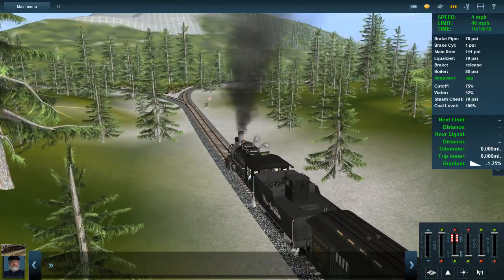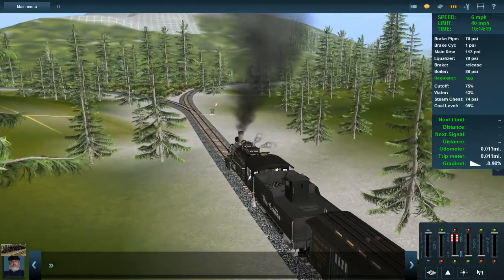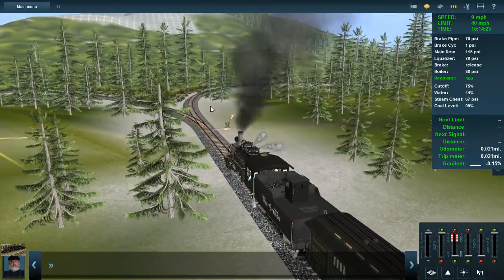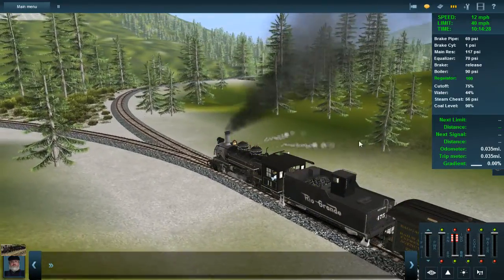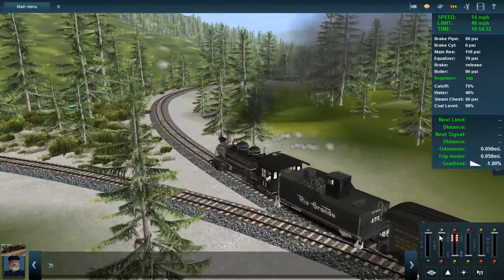Let's see — we've got creativity, operations, trackwork, scenery, content, size, time, stock and era, world, and bonus. I already gave a 10 for content. I'm going to give two bonus points for all the re-skinning that was done for this route, because it's just impressive.